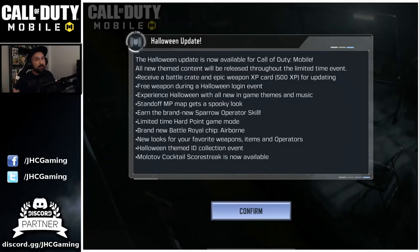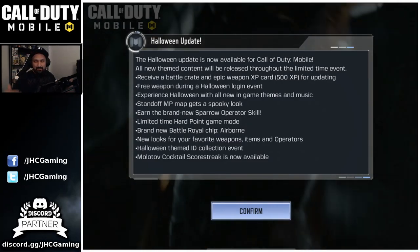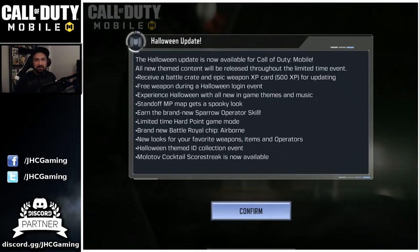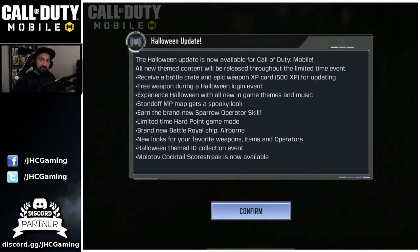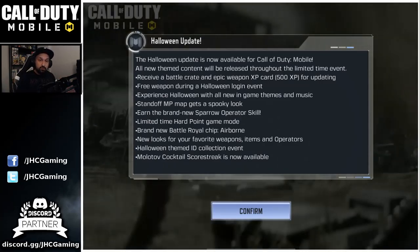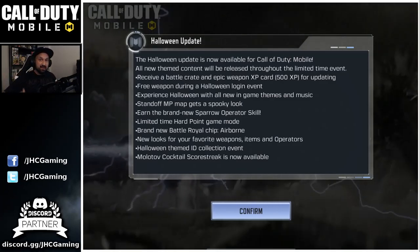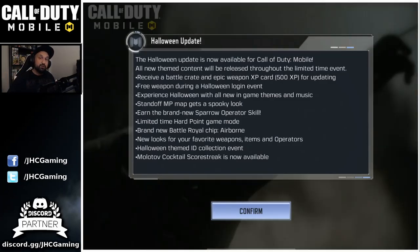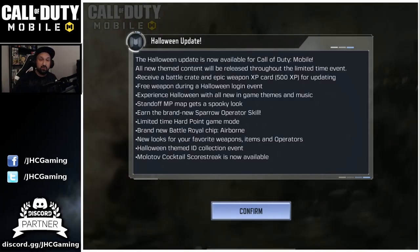What is up guys, Johnny here back with more Call of Duty Mobile. We got the Halloween update — it is live as I'm recording this. I just popped on my iPad and there was an update; it was an automatic download, no need to go to the App Store. Make sure you have the brand new version. We're gonna check the update notes and everything that's in the game — we got a new skin, new stuff to unlock, new events. It's gonna be super exciting, so let's start with the patch notes.